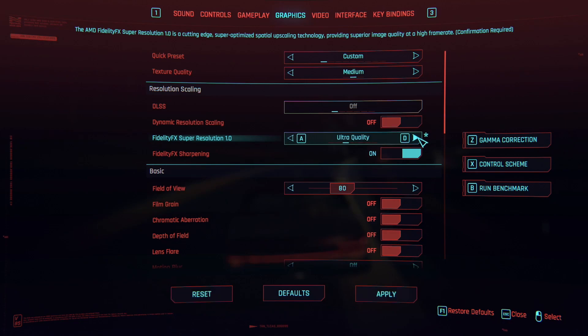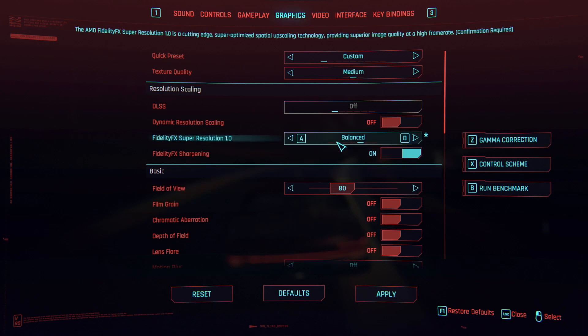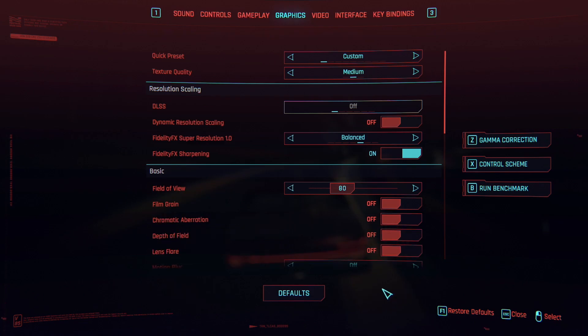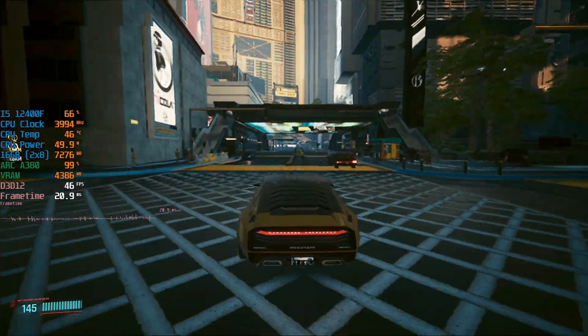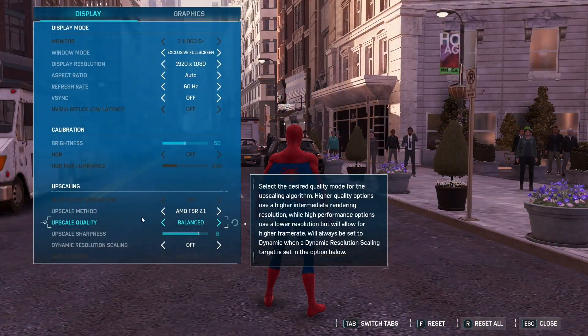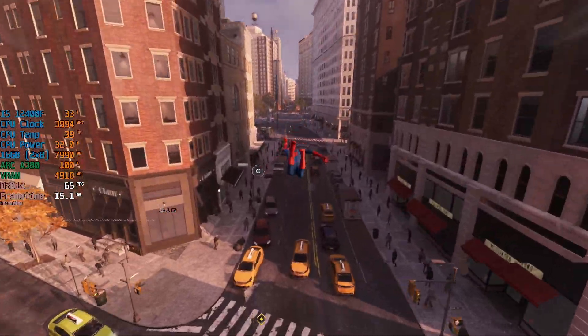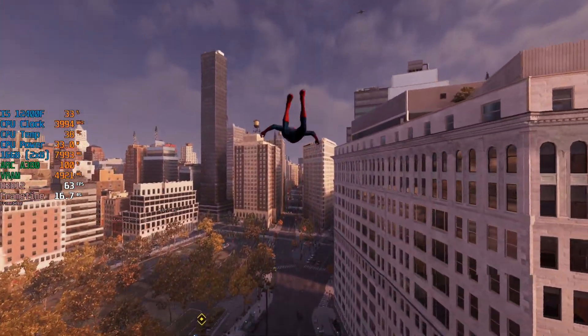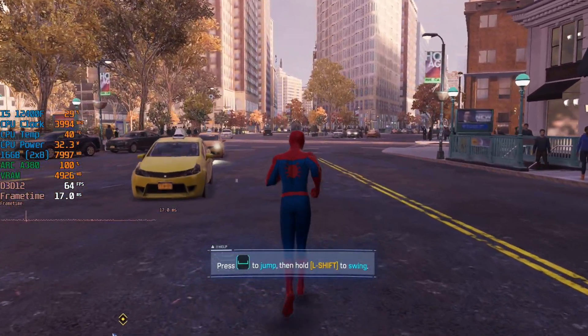Games with FSR support let us choose from a specific preset in the options menu — be it performance, balanced, quality, etc. — and the preset we choose determines how low the game will be rendered internally before being upscaled to the display's native output. FSR 1.0 improves performance but also creates a noticeable drop in visual quality. Games with FSR 2.1 support however, like Spider-Man, do the same thing but the drop in visual clarity is less noticeable, and the addition of a sharpness slider can mean it is harder to determine between an upscaled image and one displayed at native 1080p.